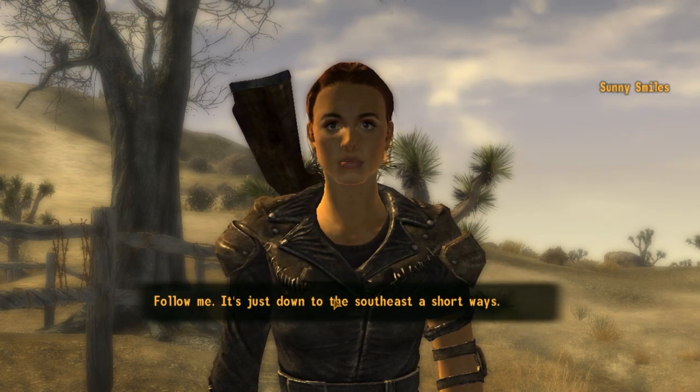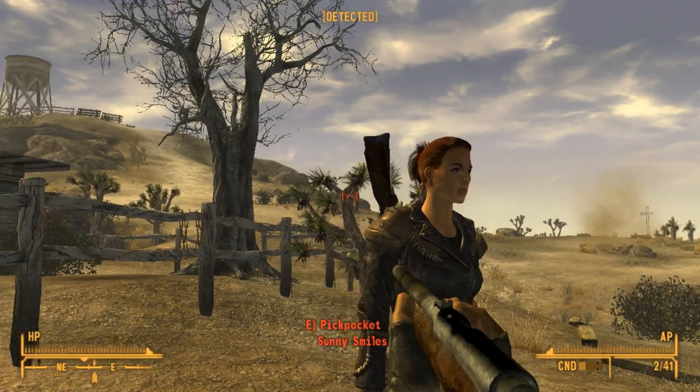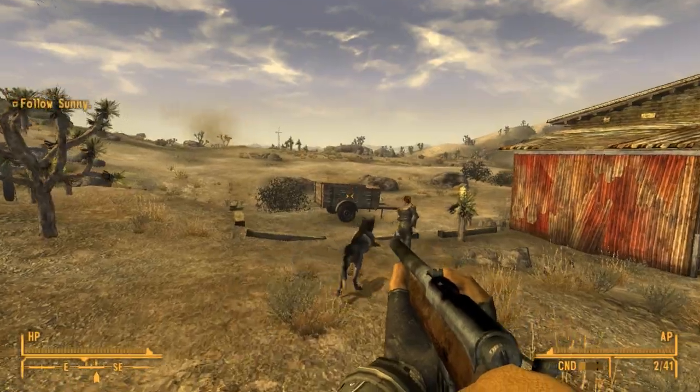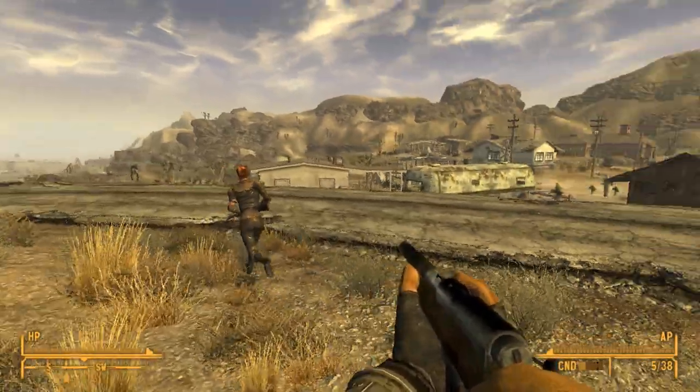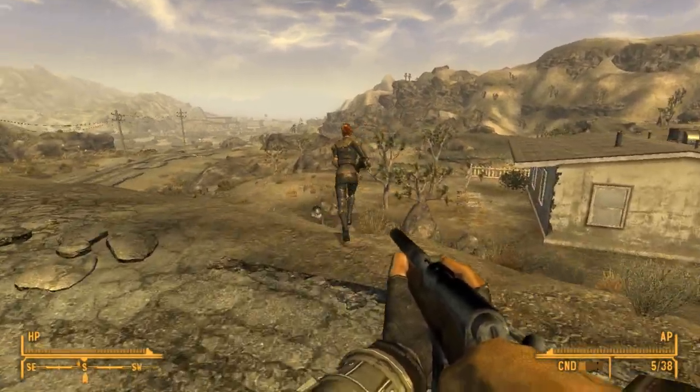Let's say we will help her. Follow me. It's just down to the southeast a short ways. I reckon we're gonna follow her out of town and go fight the varmints. We're leaving the town, as expected, to go to the water supply. It's us, Sunny, and her dog Cheyenne versus whatever we run into.